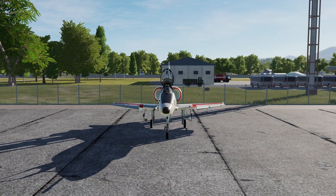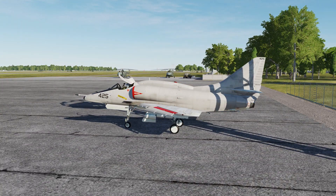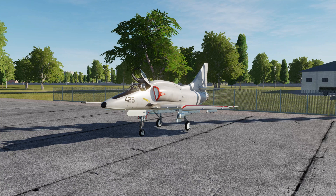I'll have a link for it in the description below so if you're interested you can download it. It's a blast to fly — air-to-air refueling works, air-to-ground works, air-to-air works. It's an older jet, back from Korea I think, but it's a ton of fun to fly. It's another option if you're interested in getting into a full fidelity cockpit, and it's 100% free — you don't have to worry about spending $60 you may not have.